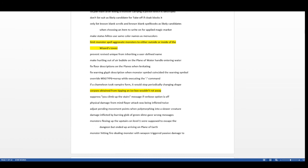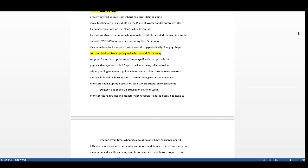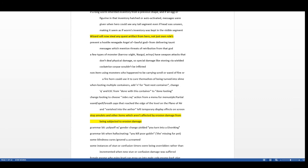Corpses obtained from tipping an icebox wouldn't rot — that allowed a cockatrice corpse that never rotted, so they fixed that. The wizard will now steal any quest artifact from the hero, not just their own. Previously you could carry another role's quest artifact and be safe from him stealing it and then casting touch of death on you — now you need another source of magic resistance.